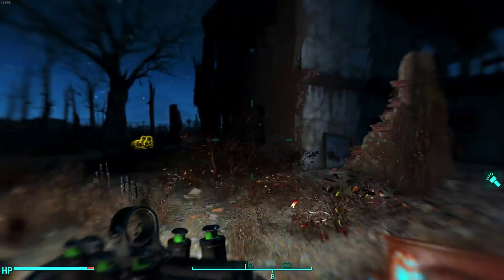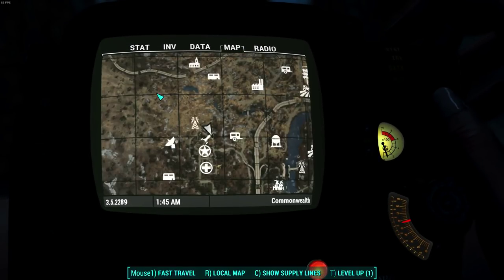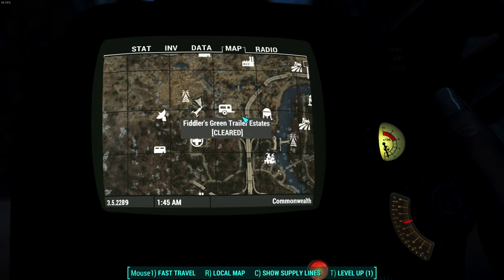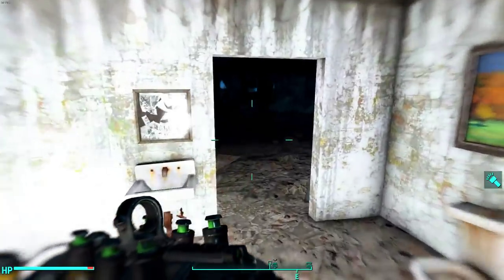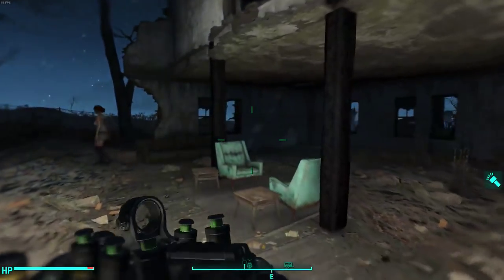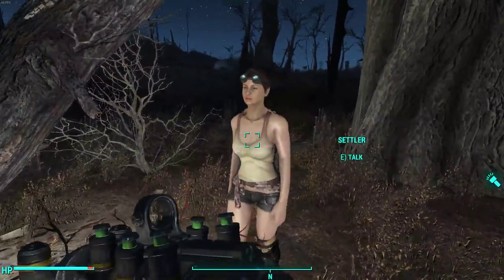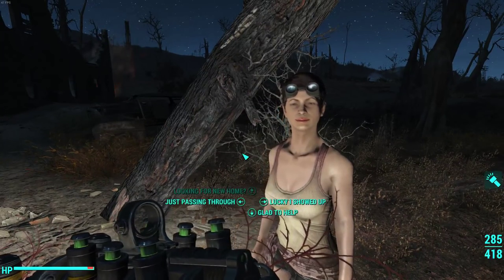The interesting thing is they're nowhere near a settlement. We're at Fort Hagen, really close to the satellite array — you've got no settlement around here at all — and yet there are some settlers. There's one, and there's one. 'Didn't expect help from a stranger, thanks.'